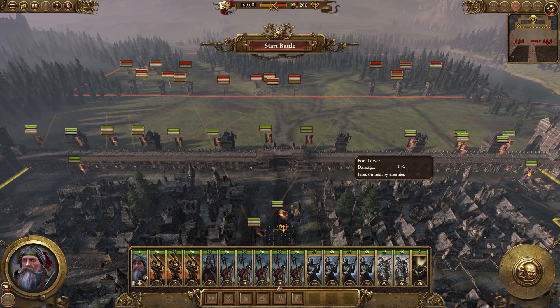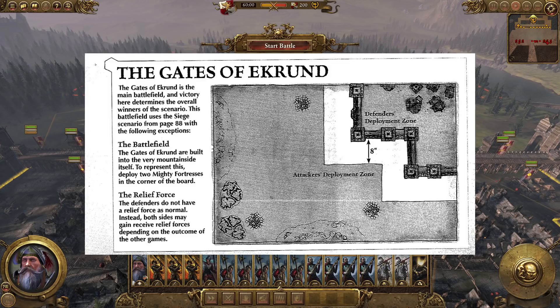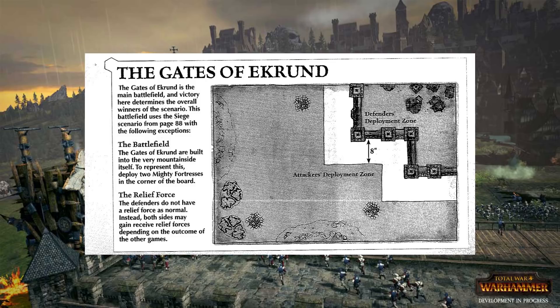Sieges are perhaps the biggest flaw in the Total War Warhammer series. Not only are the maps themselves very small, but they lacked variety and just felt incredibly dull. The siege system implemented in Total War Warhammer is actually more so adapted from tabletop Warhammer Fantasy Battles, as you can see on the image on screen right now. On the tabletop this made sense, mostly because the game was based on a 6x4 board. There's not much you can do, especially when you take the scale of the miniatures into account. But for a Total War game, we obviously deserve big sprawling castles and massive fortifications — it really depends on where you're attacking.